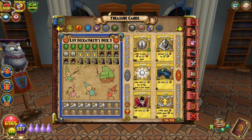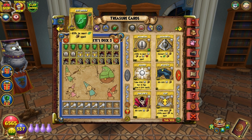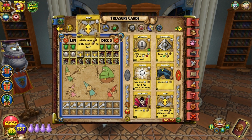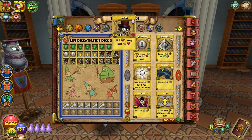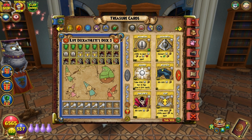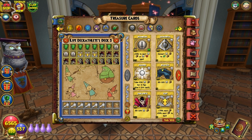Deck 3 has this extra space for treasure cards. The cards that I use for the Life Decathlon — I've got seven Life Shields in here, I've got three Deathblades, three Faints, five Ghouls, and five Vampires. That's plenty enough to beat everybody in this thing. Plenty enough.